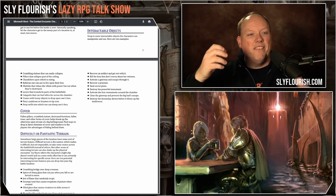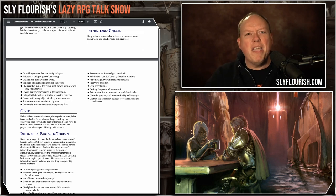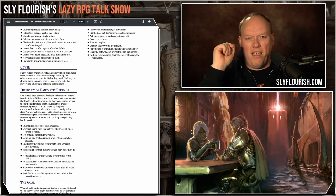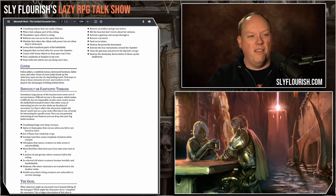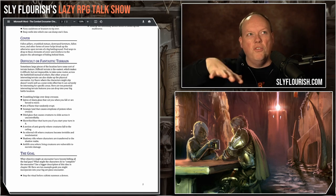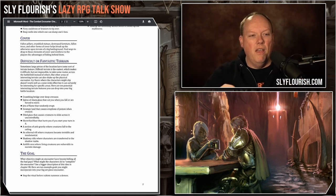What are other interactable objects — things in the room players can mess with? Levers that open pits, crumbling statues, pillars that collapse part of the ceiling, chandeliers to swing on. Make a jungle gym out of it! What are areas for cover — places to hide for a +2 bonus? Light cover versus heavy cover. What are areas of difficult or fantastic terrain — a chasm, a rickety bridge, a section of anti-gravity where you flip to the ceiling, or an anti-life area where living creatures are vulnerable to necrotic damage?